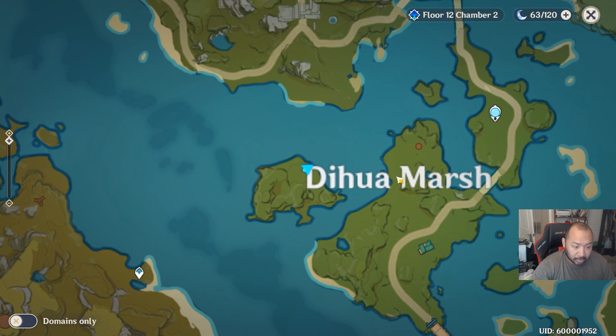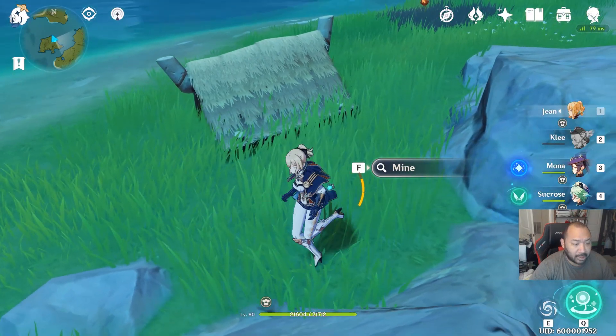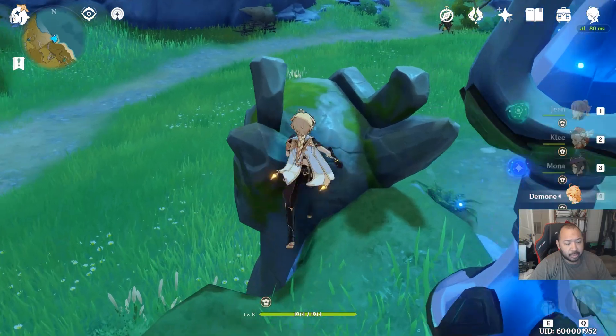The next one is a mineable chest on this island right by Dehua Marsh. You can come right next to this tent and there should be a chest here as well.